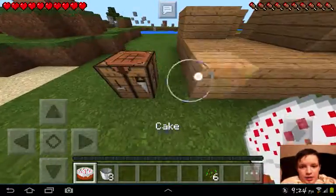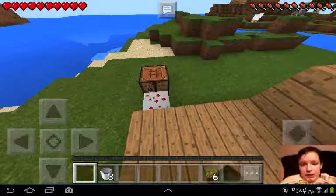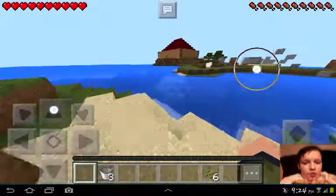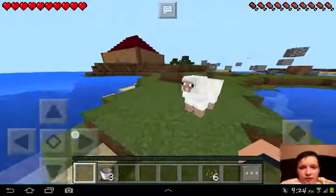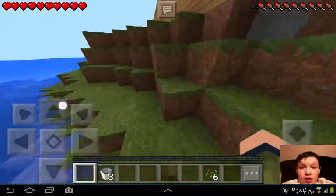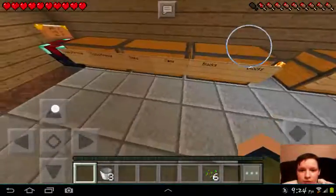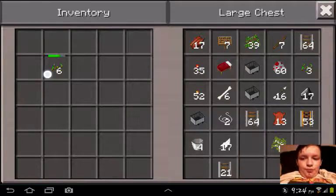And then we place down the cake and we eat it. Like that. The chickens are in a half-slab thing so that only items, but not them, fall into it — unless it's a baby chicken. If it's a baby chicken, it will fall through, but there are no baby chickens in there, so we're all good. And they can't lose their growth, so yeah.